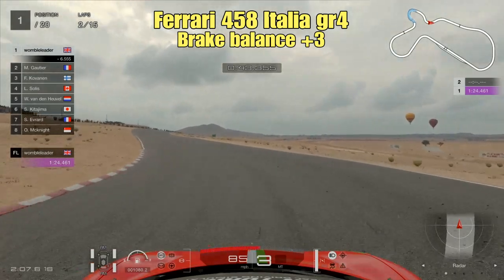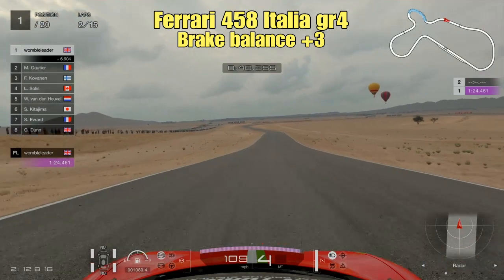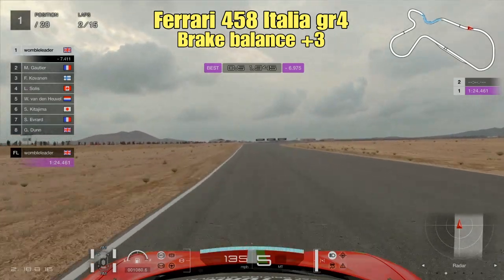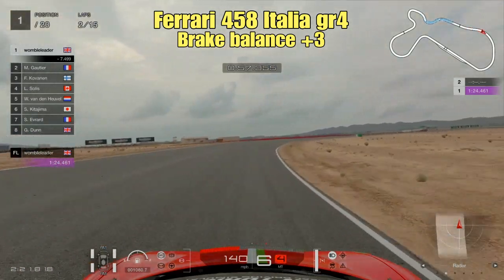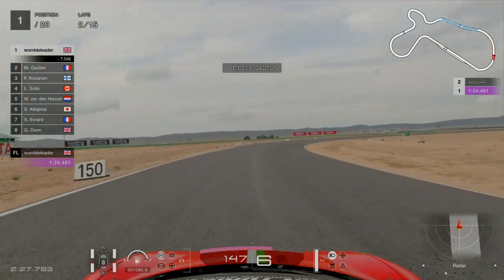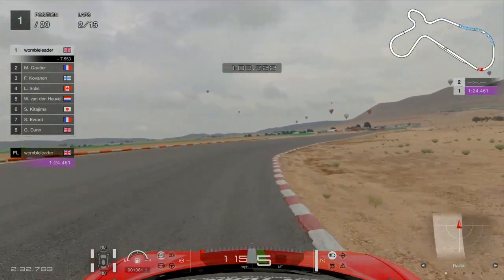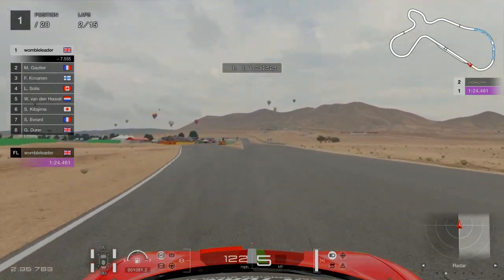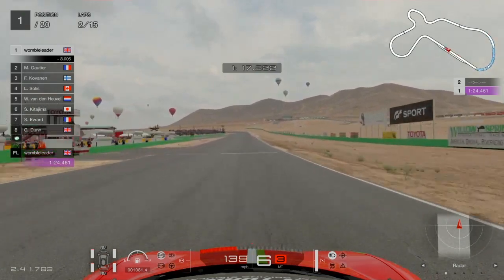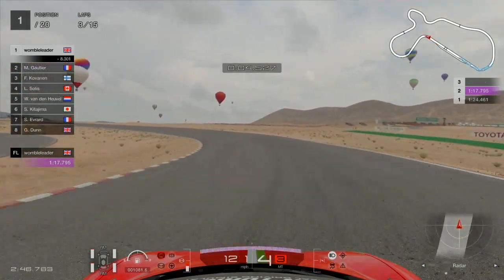The exit of that section is probably the most important corner on the track because the speed you carry goes all the way down the long straight to the final corner. The final corner is fairly infamous at Big Willow - look for the 150-meter board, brake from the middle of the track to give yourself a margin of error, especially in the race, and look for a late apex. Don't clip the inside kerb - it can unsettle the car, throw you wide, and in the worst case put you in the barriers. That's a quick lap guide of Big Willow in the Ferrari 458.